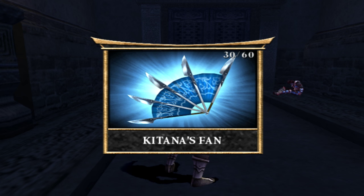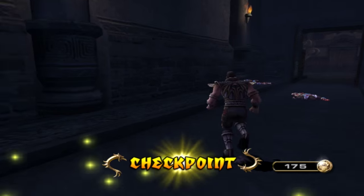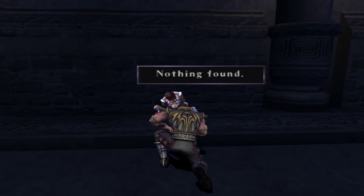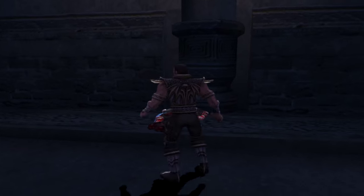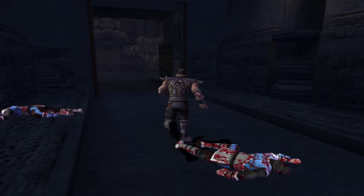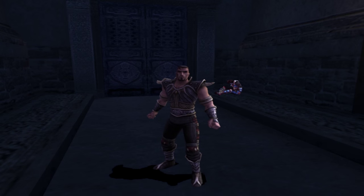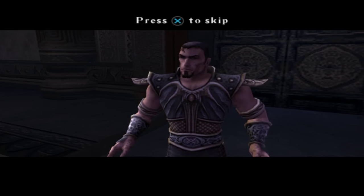Now that we've found 30 relics, we will net ourselves another unlockable. Congratulations, you unlocked Dagon — so we can now play as Dagon, beautiful. Also, if you want, you can go ahead and search these dead bodies of the Lin Kuei. The game is interesting like that because it sort of trains you to think that searching bodies is completely futile and won't amount to anything. But as has been the case in the past, we have found a relic on one of the fallen bodies — I believe it was Kung Lao's hat. Don't completely write off searching the bodies.